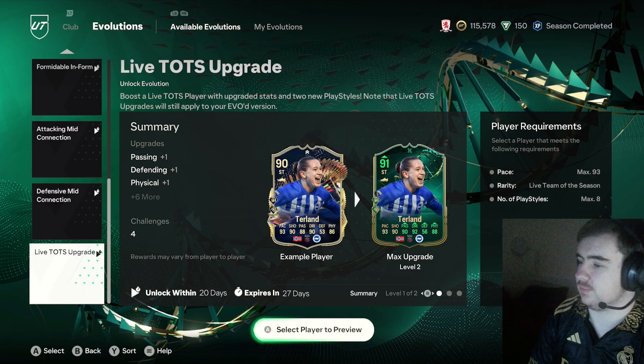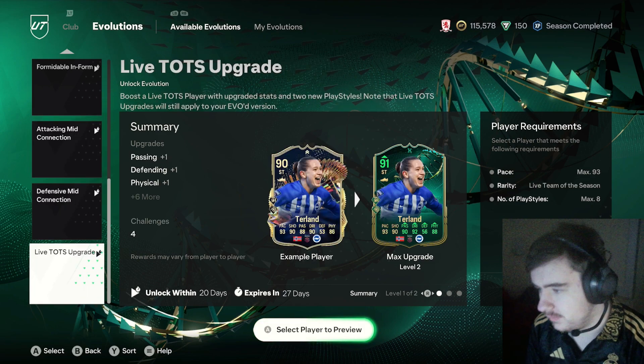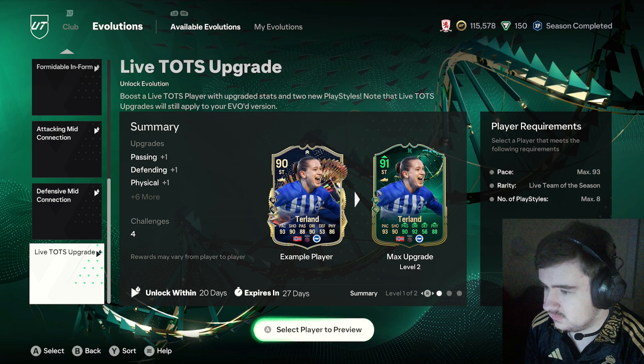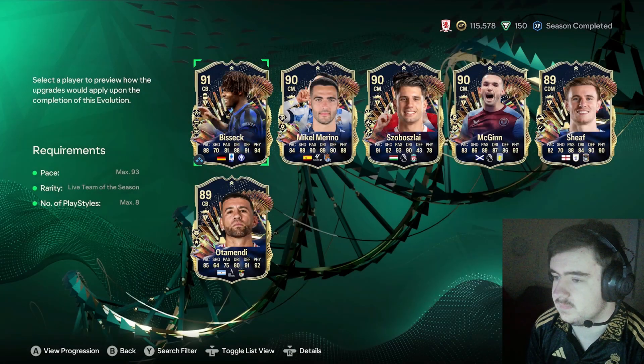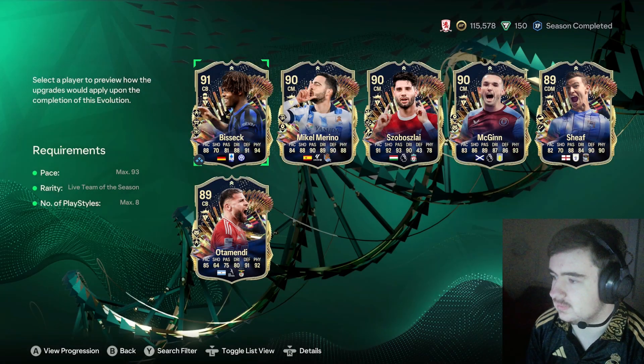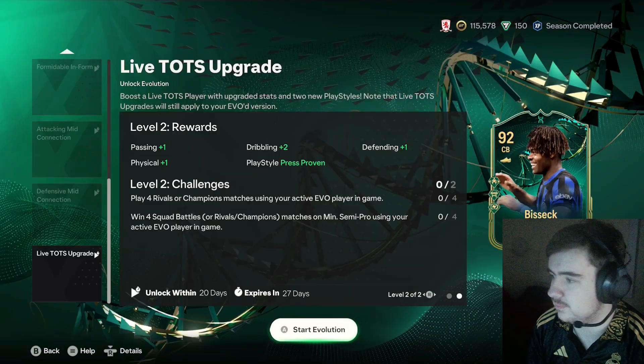Live Team in the Season upgrade — it's a plus 1. They get 2 passing, 2 dribbling, 3 defending, 2 physical. Max 93 pace, max 8 play styles. Team in the Season live. I'm putting Bissek into there — this is the most obvious thing ever.